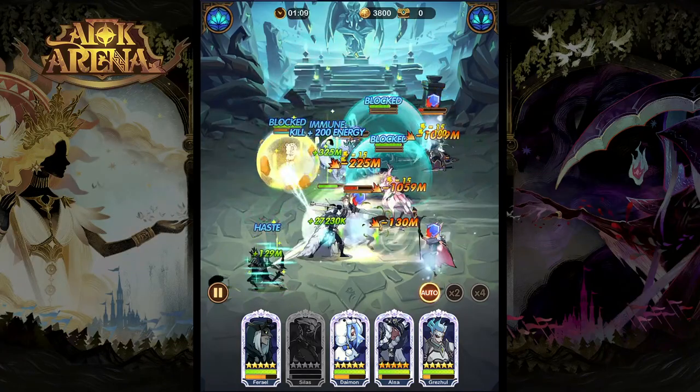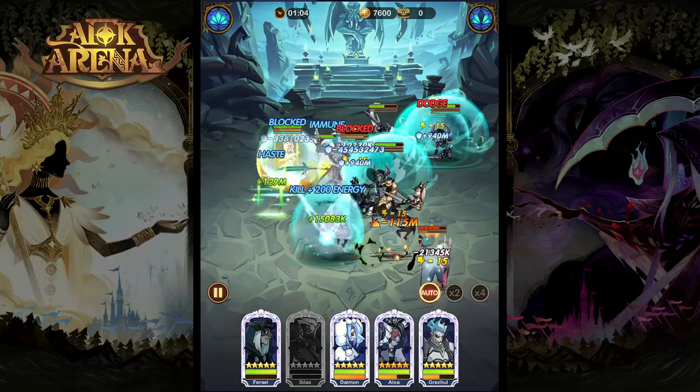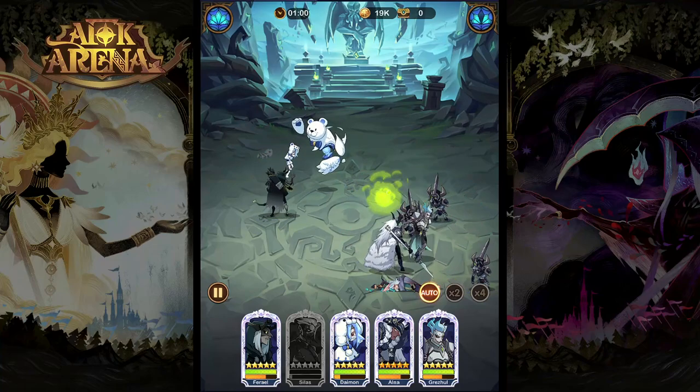For the back row in this team, it's just about piecing together a team with some sustain, some control, or some extra damage. The core of Alna and Grizzul is so strong in itself that you can make it work with just about anything depending on the situation and what the enemy team has.